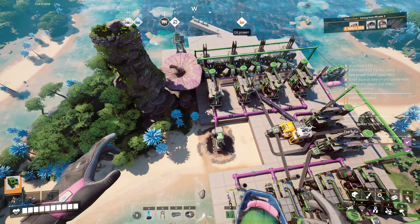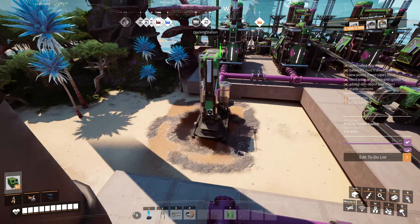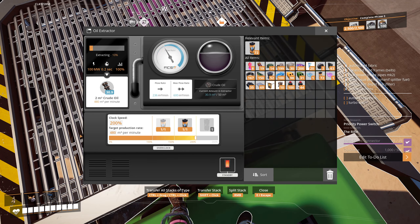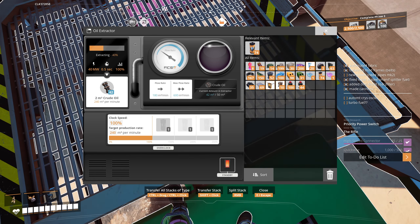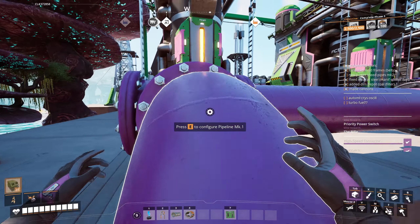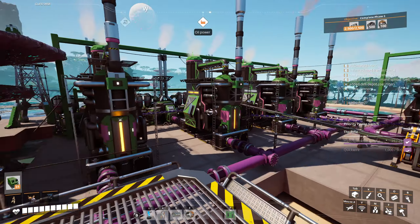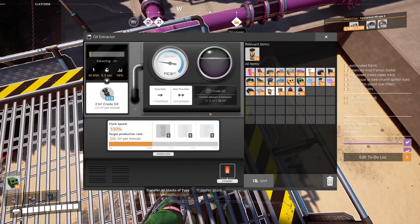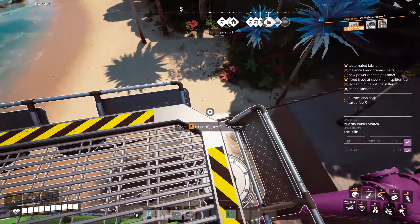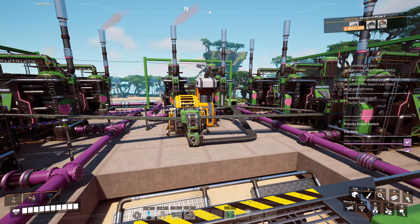Here's the power station — it looks really cool from up this high. I've built a new section over this side that we need to power up. I was all ready to turn it on but then I realized we need faster pipes. I was going to overclock this extractor and put two of them on 200%, getting 480 per minute — but these pipes have a maximum throughput of 300 per minute.